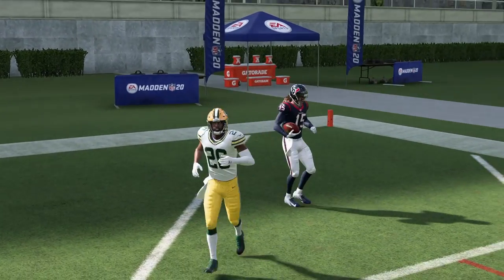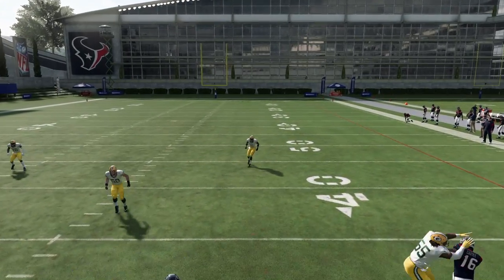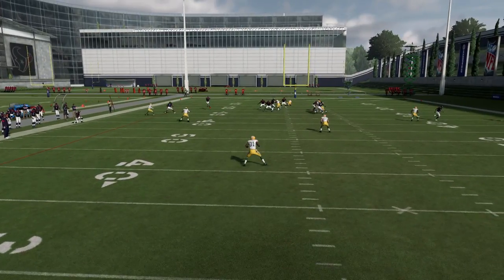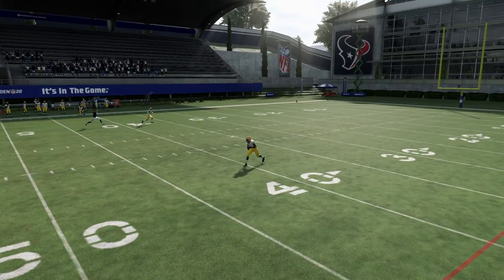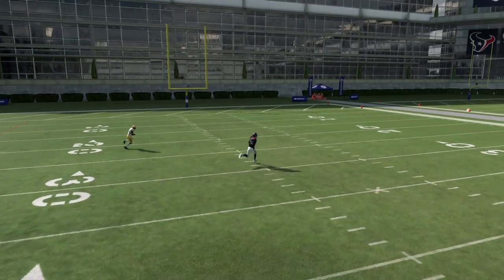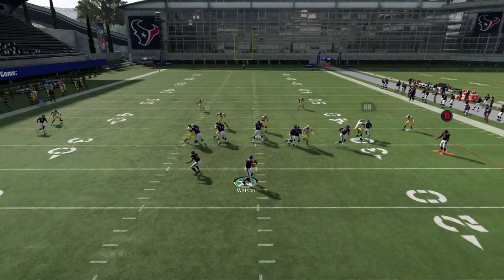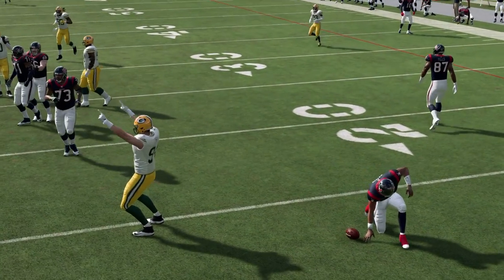In the instant replay, watch Adrian Amos — he's just chilling there playing his classic zone. You've got the smoke screen and the drag working. He's about to cover it and is in perfect position, but right when Fuller makes his cut, he breaks down. It's not just this specific post route — it works out of other formations too. The free safety, Darnell Savage, is one of the fastest in the game and still can't make a play. If you have a 99-speed receiver, which you should at this point in the year, it's absolutely going to torch.